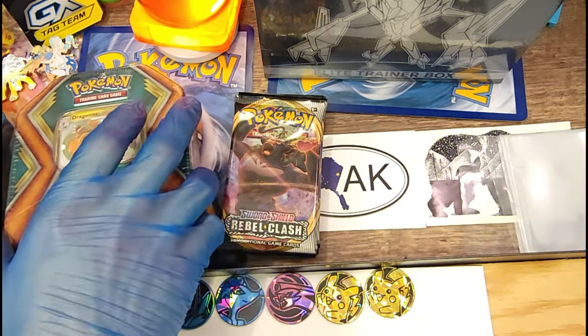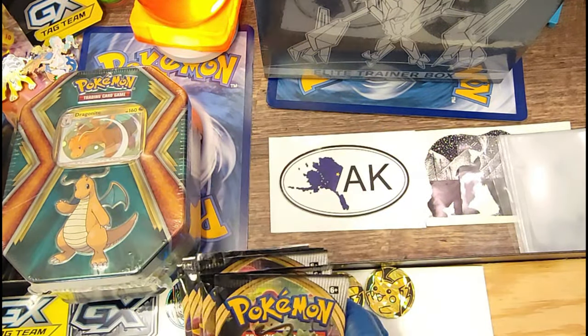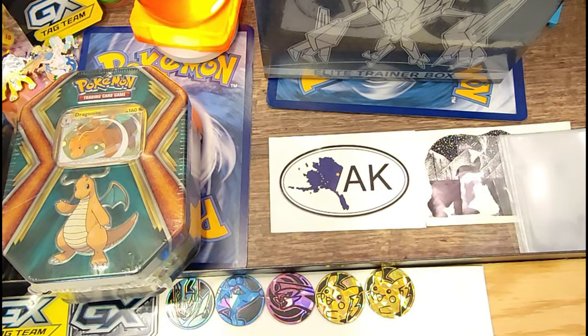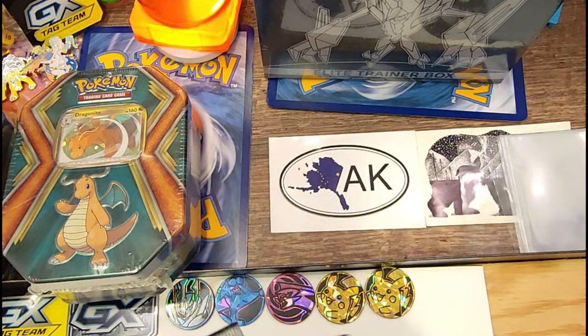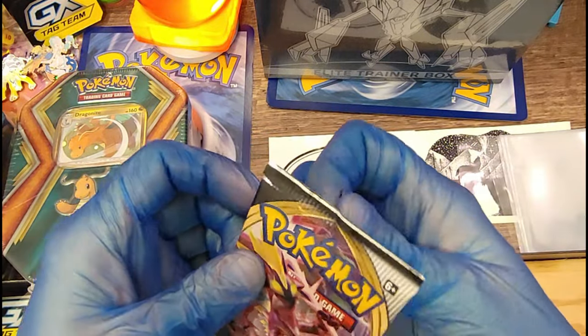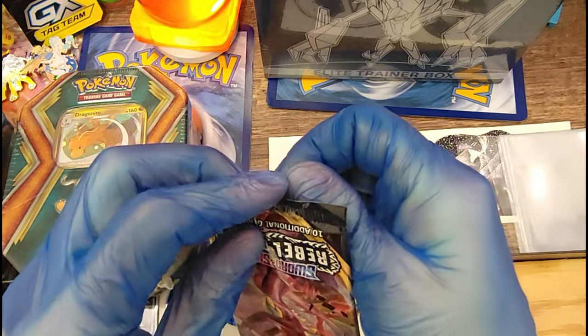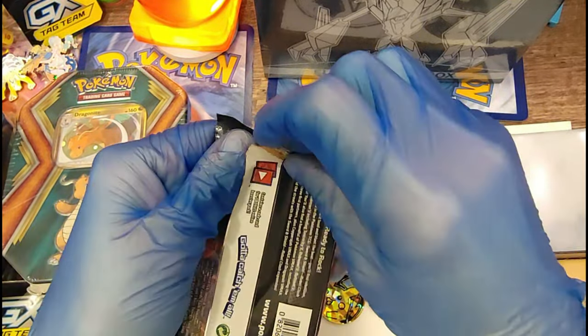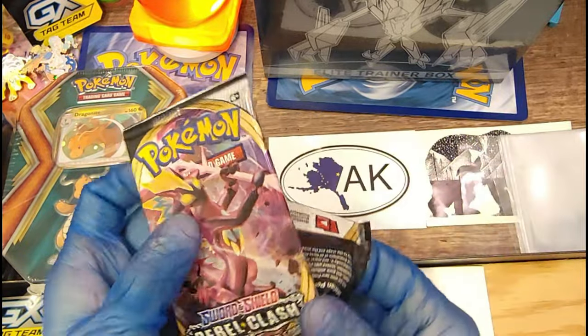I think we should take down the little packs first. You want to do the competition? Sure. So every GX is a point and rare card is a point and we're going to guess the energy — mixing them all up, energies too. It makes it fun. This is Rebel's Clash Sword and Shield — I think it's a 2020 pack. See what we get in here. I haven't opened any of these yet. This is little Red's purchase.